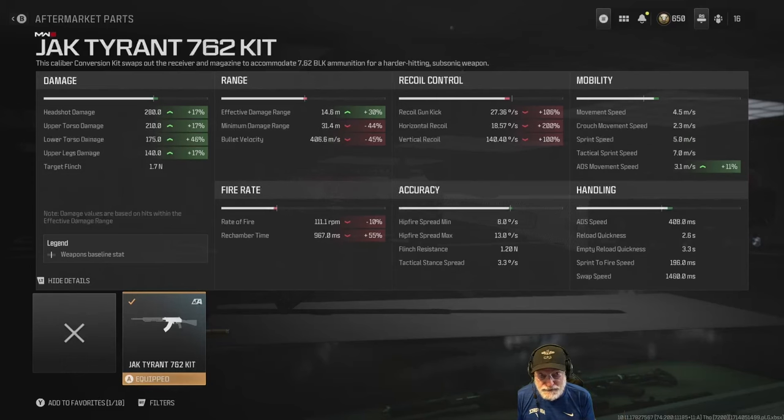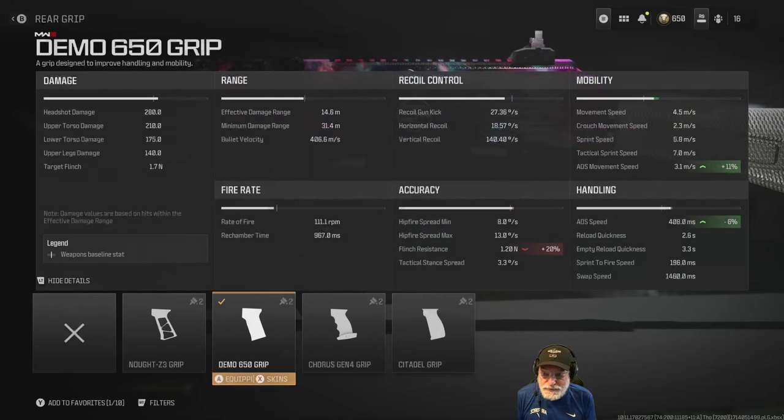Let's take a look at the rest of this configuration. Good ammo: 650. A grip with flinch resistance down 20%, but that's part of that 408 millisecond composite aim-down-sight speed, plus increases to ADS movement speed — basically a good thing. You can maybe find something else if you don't like the flinch. But it's still 1.2 newtons, which is an all-world statistic for sniper rifles — at the higher end.